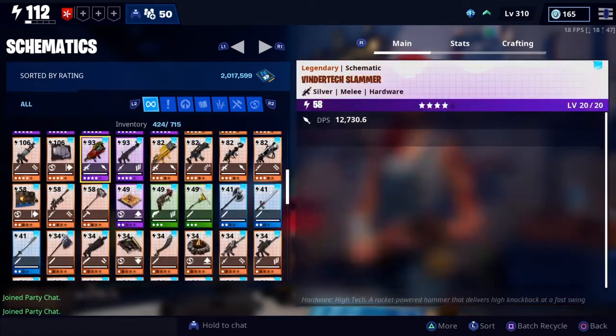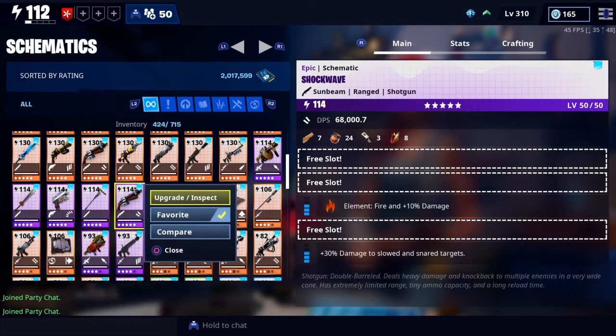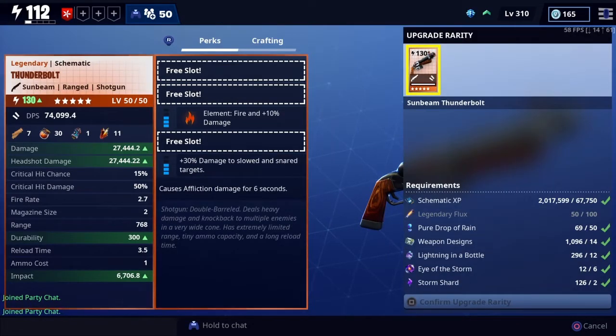There's a couple of them. People scam people with these things all the time. See there's a purple one. If I increase its rarity it's going to just — here watch, I'll show you. So when I do this I increase rarity, and it's going to be left with just those two elements — the element and the damage to slow and snare targets. And then it'll put that affliction one on the bottom, so it'll be a two perk gun basically.